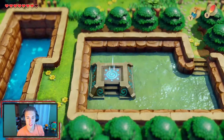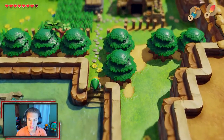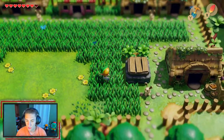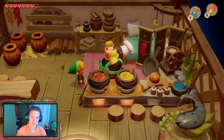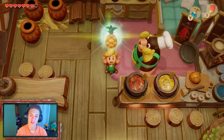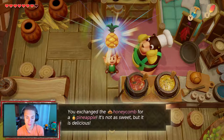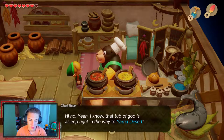We need to start making our way to Yarna Desert with a few more collectibles to grab first. We head inside a building where the big bear character is. He says 'oh hi ho, is that possibly a honeycomb you have?' and we swap it for a pineapple, continuing the trade side quest. We exchange the honeycomb for the pineapple — not as sweet, but delicious.